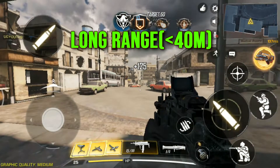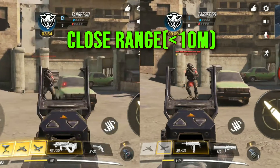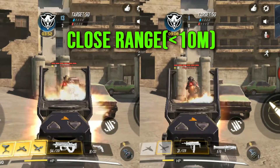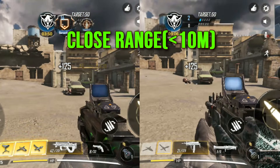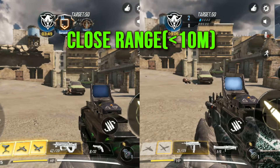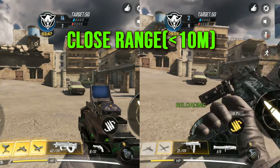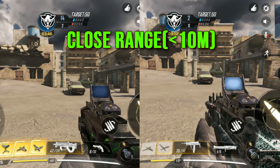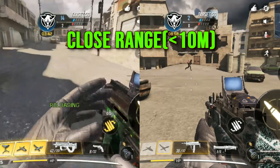Both of these weapons are very effective and powerful in close-range combat. The MSMC took a total of 17 bullets to kill and the PDW 57 took 15 bullets to kill. So PDW 57 gets plus 1 point for winning this round. Please note that I have equipped the same attachments for both of these weapons.